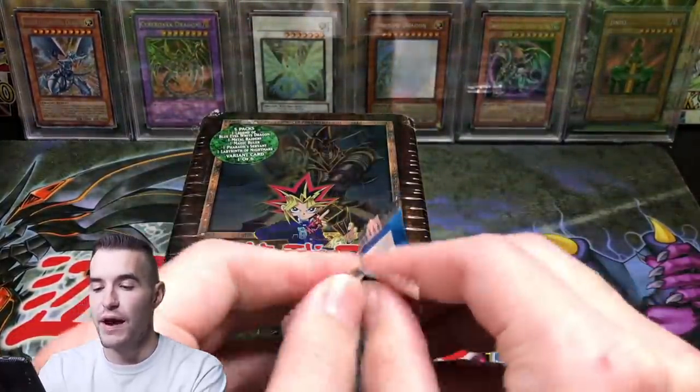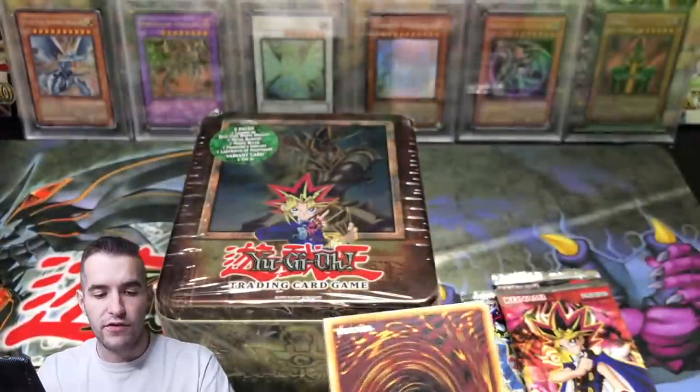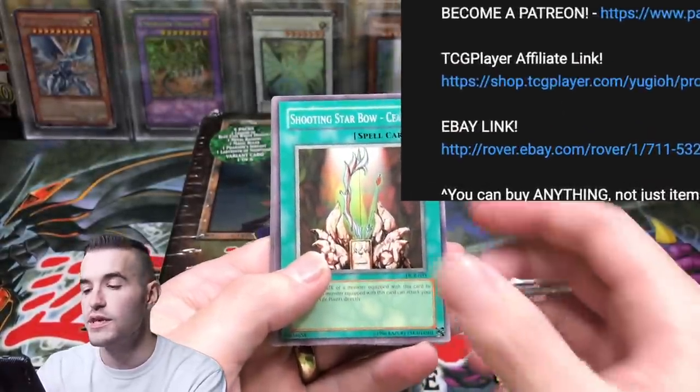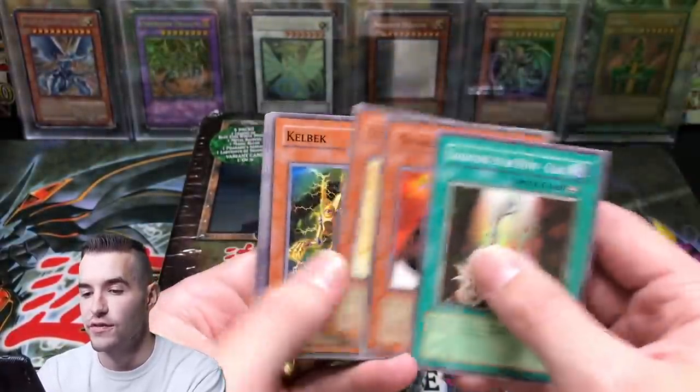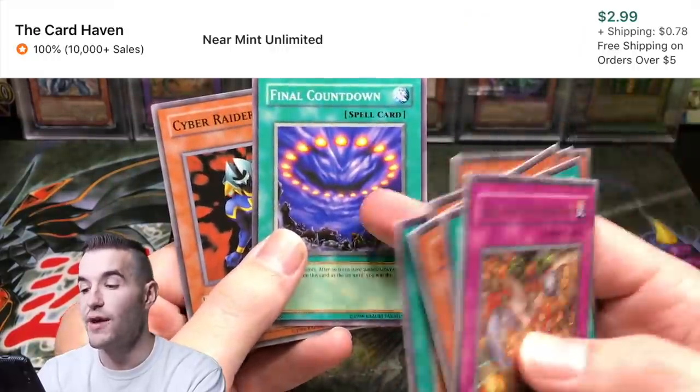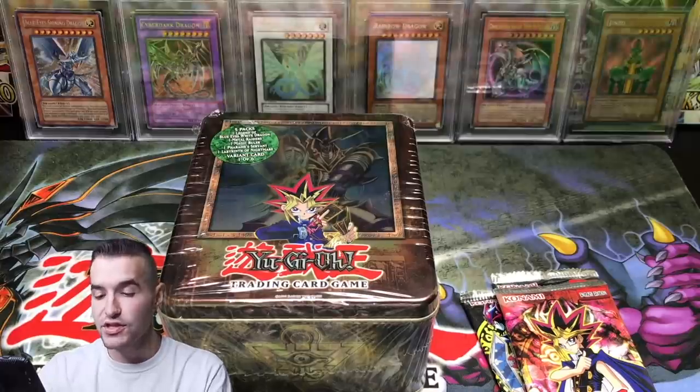We're going to open up the Dark Crisis. By the way, if you want to support my channel, all you have to do is use the TCG Player and eBay affiliate links below — click those links, buy whatever you're going to buy. It supports me. You can also check out Patreon if you're interested. And let's get to it. Final Countdown — like a $3 card. So there we go, good start.